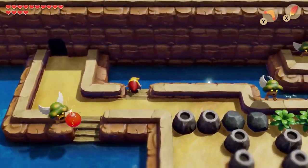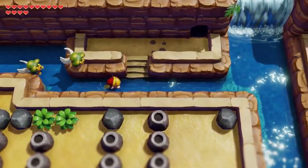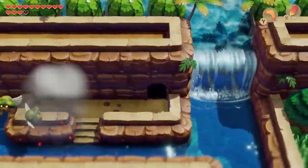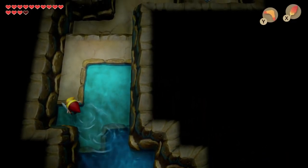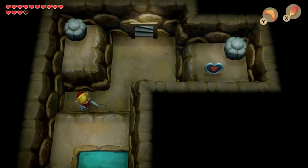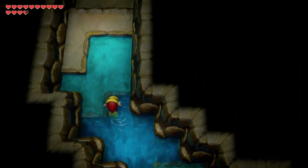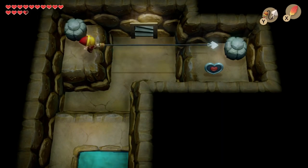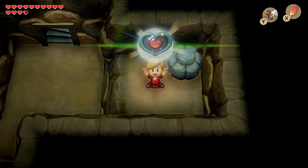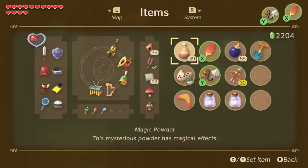Next we're gonna go in the water right here and swim. I didn't mean to do that. I'm moving back to this cave, it's pretty cool. Really careful here. Hookshot here, hookshot there — piece of heart, awesome. I think that's one of four. I need to find the heart container.